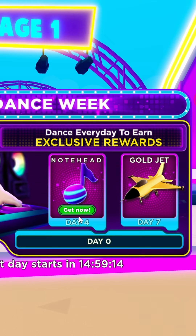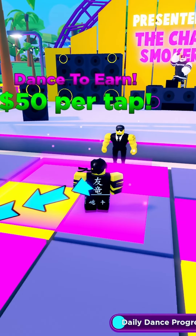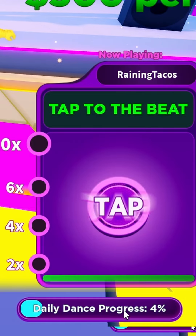Basically, you have to dance every day at Stage One for four days to get this item. You could get it now but it costs money. To get it the free way, which is what I'm showing you, go to Dance to Earn and play that mini-game.